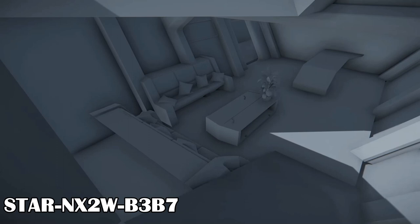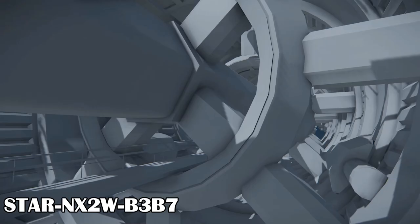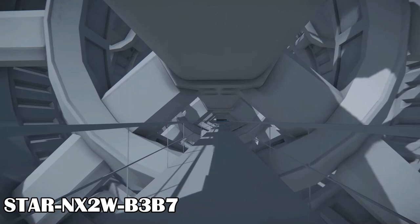There should also be a scanning suite in the ship, which should be able to determine in-depth what the contents of an asteroid are, even the largest asteroids. There is supposed to be an internal cargo and then the external box cargo. The external cargo boxes will probably require other ships or drones to load or unload. There seems to be a long walkway to get to the rear of the ship as well.